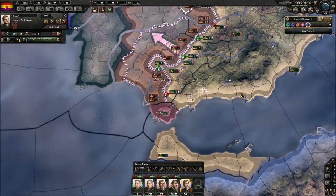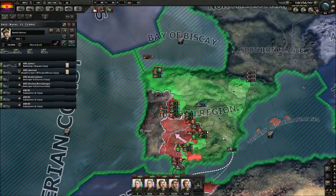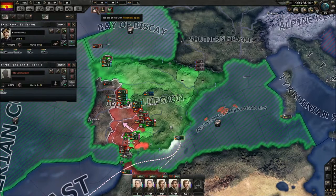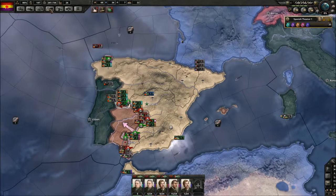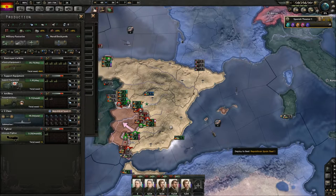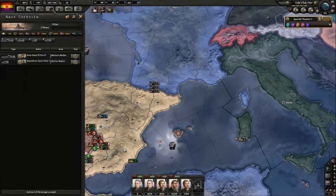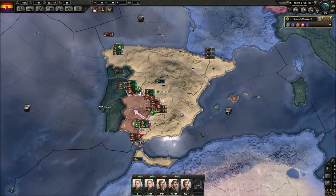So we did take Morocco there. That means we can expand these two out here, and it also means we can merge these fleets. Let's go to production and make sure that all of our fleets get to the Republican Spain fleet. It's the base at Naval El Ferrol — that is where they are going.